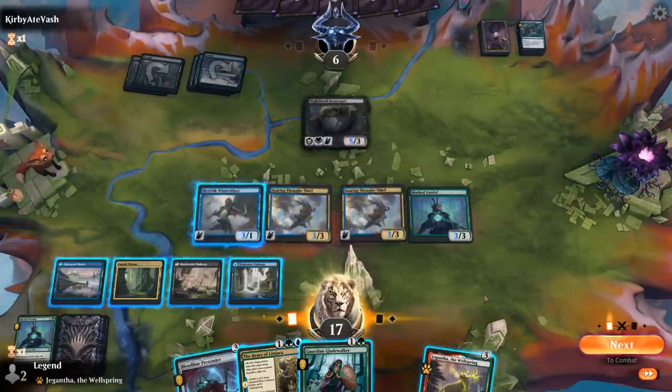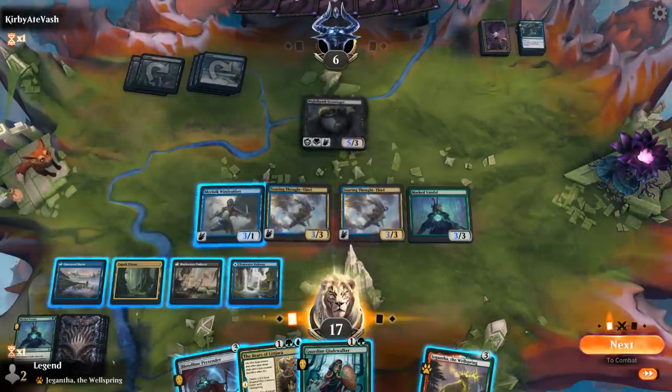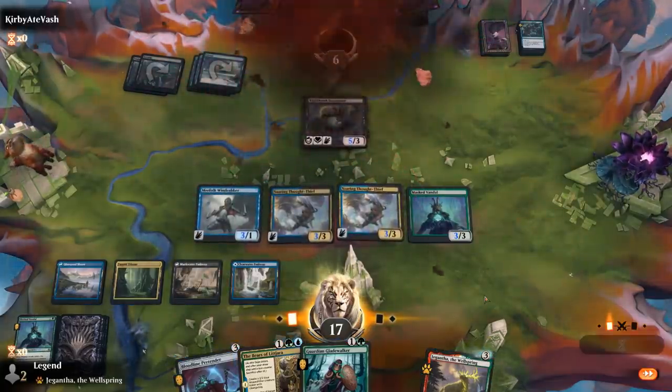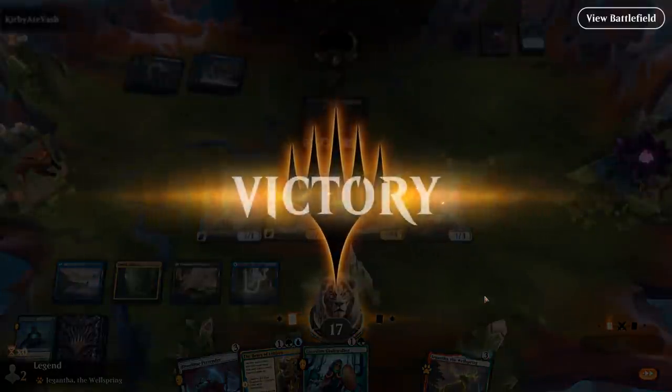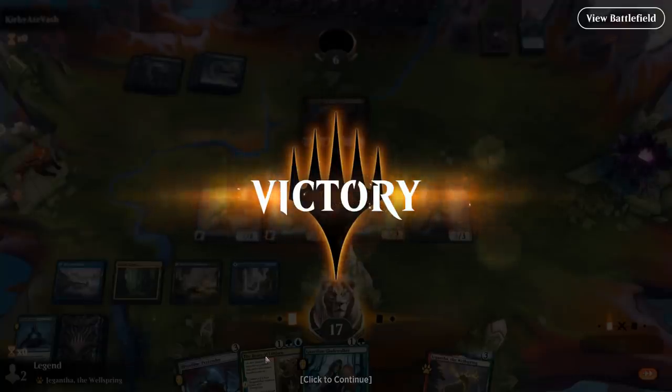If I attack with everyone, the opponent blocks the Thought-Thief, takes 9 but gains 5, so they wouldn't be dead. If I play Gladewalker first they could still survive, but the opponent decides to pack it in — they're pretty far behind here. Probably still worth it to attack and make the trade. Bears of Lejara eventually would also be an answer to a Scavenger. On to the next one.